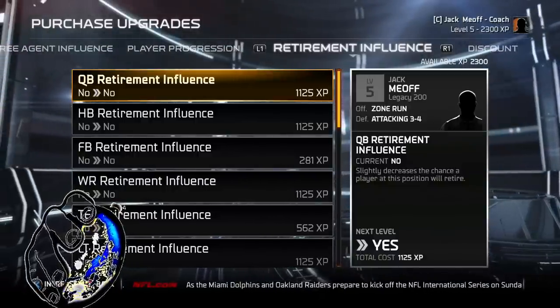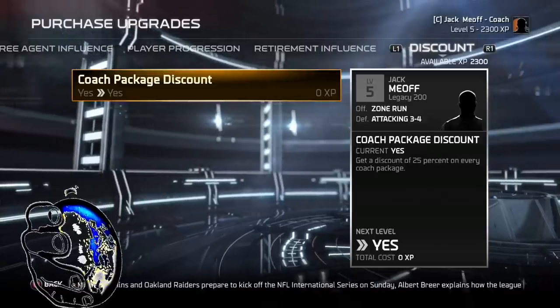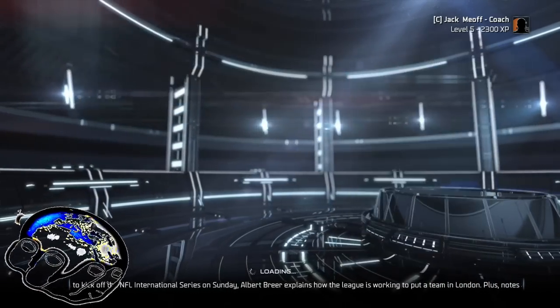Right here is the retirement influence, where you can help a guy not retire — sort of like Brett Favre, letting him stay for 900 years. And then I bought this immediately: the coach discount package. This is the first thing you should buy if you make a rookie coach, because it takes 25% off of everything else you have to buy. And that's how you upgrade your coach.